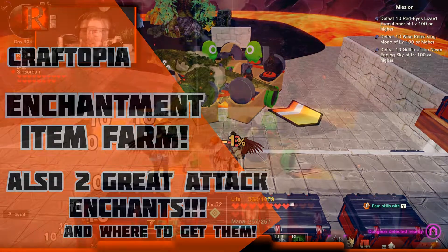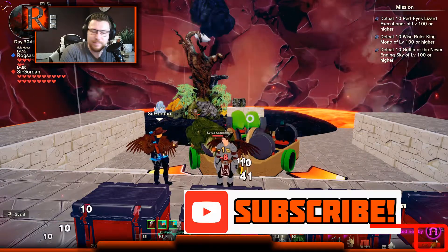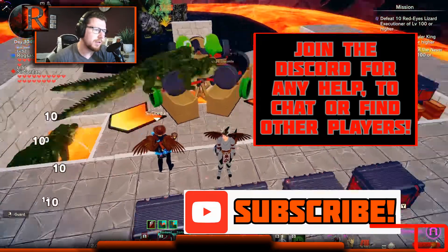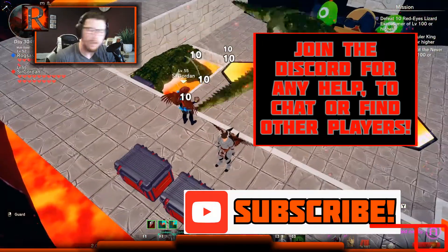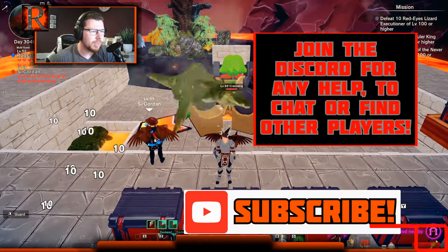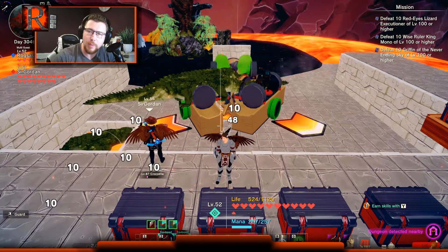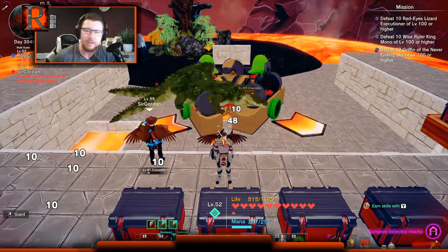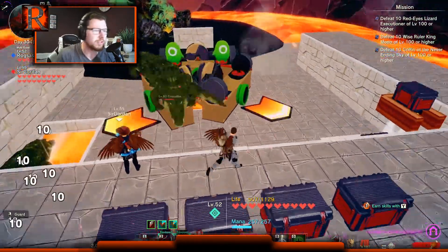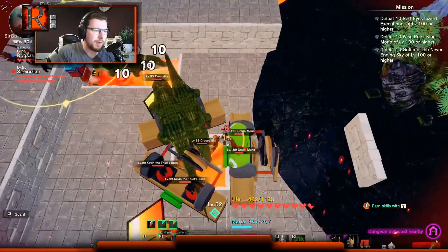Hello guys, it's Rog Assassin, welcome back to the Assassins. I'm here with Sir Gordon. We're farming enchantment items — things that you can put into your armors and weapons that are going to enchant and enhance them. We'll go over the build first because that's why you're here.